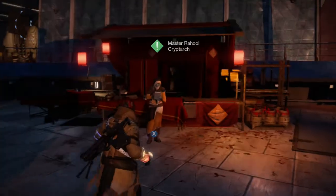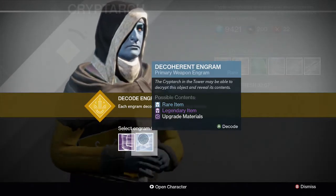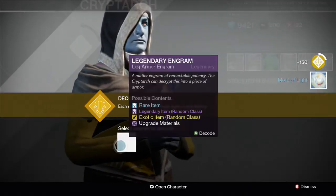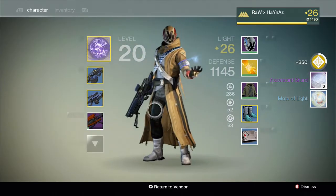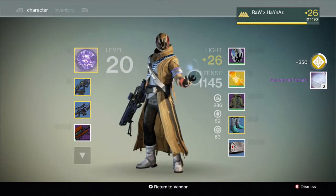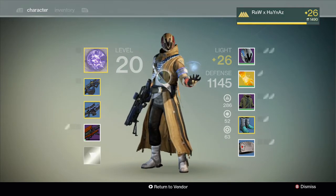Let's see. Come on, it's got to be. We'll do this first. Mote of light and two ascendant shards. That's not bad actually — I need ascendant shards to upgrade my armor. But other than that, a bit annoyed you can't get any legendary items, but hey-ho, that's the way it goes.